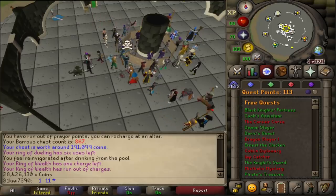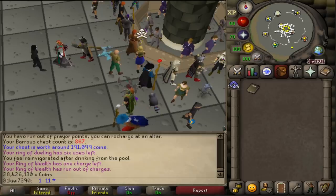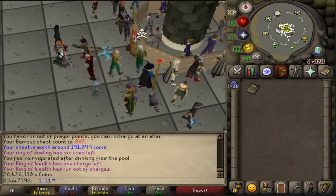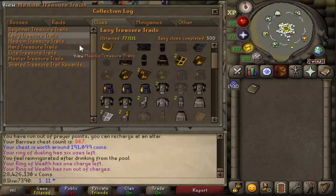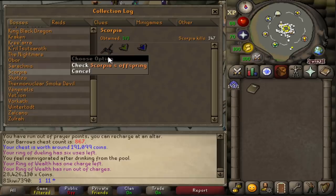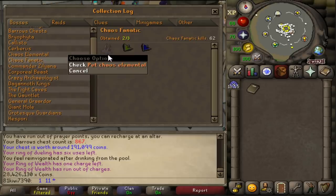Welcome to the easy capstone video, and the first part of this capstone challenge is to acquire Barrows Gloves. The entire point of these capstones are to be difficult things to accomplish based on where my account is currently at. 500 easy clues isn't that difficult anymore, and we're not at the medium tier yet. Because we got very lucky on Scorpia and already acquired that pet, the remaining challenge is the chaos fanatic — we are going for the chaos elemental pet, in addition to Barrows Gloves.